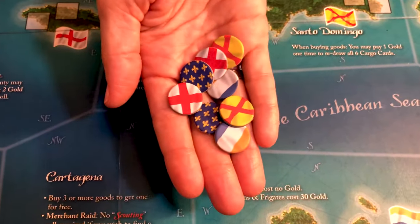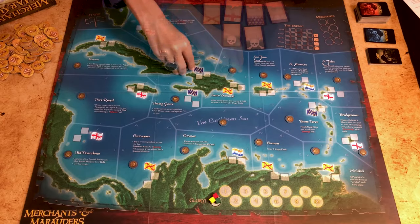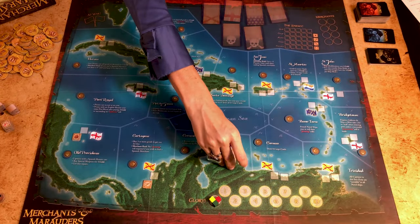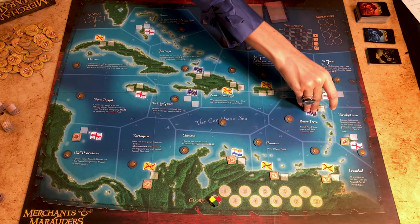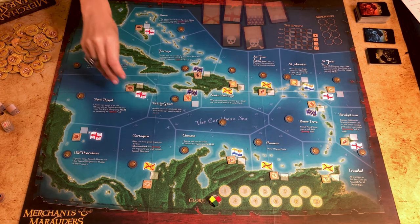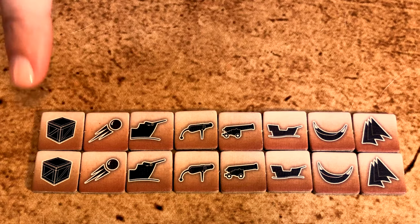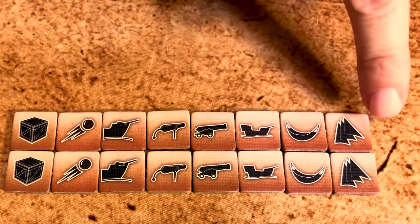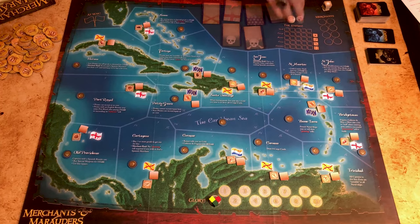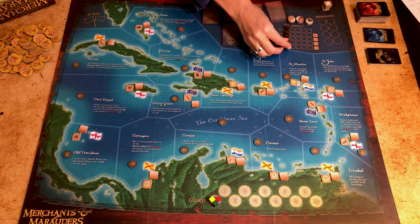Place one merchant ship token face down on each sea zone. Merchant tokens, when flipped, show the potential nation of the merchant ship. Place one demand token face up on each port — these represent goods which are in demand and will be sold here for six gold instead of three. Shuffle the remaining tokens and place them in a pile near the board. Also place one ship modification token face down in each port, and place the ship's special weapons near the enemy space. Place the five brown tokens on the leftmost space of the enemy ship.